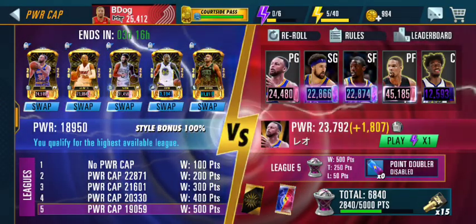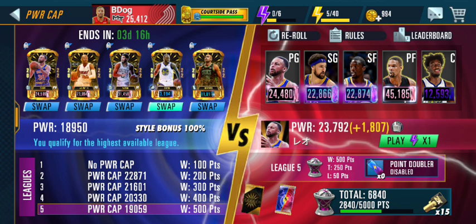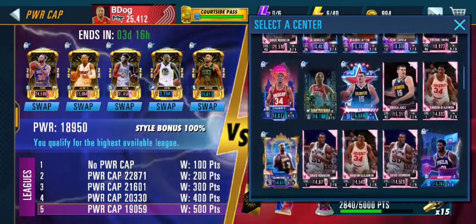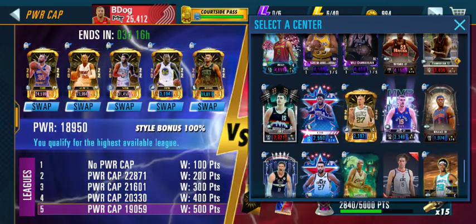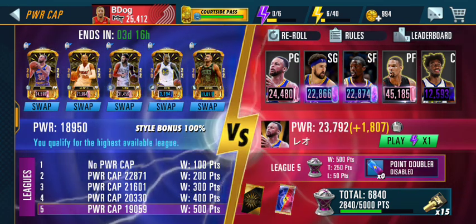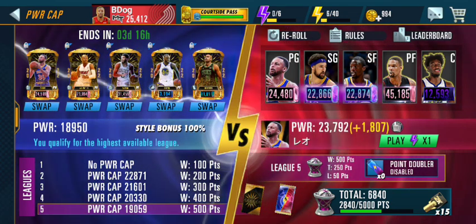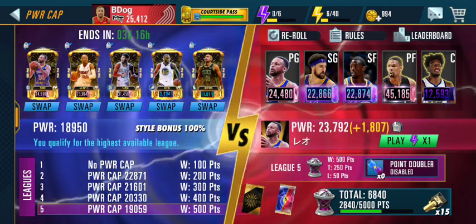That's my team setup, and there are a lot of things you can do. I did have multiple power forwards — I have a bigger power forward in my lineup, Odom, but he makes me too big, so I went with Green. Similarly with Al Horford, I went with a smaller center. I just mix and match until I get that power where I want it. My power is 18,950 — really close to 19,000. The closer you get to your power cap, the better chances you have of making shots. So play around with your teams and try to get as close as you can to your max allowed power cap.